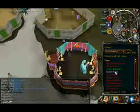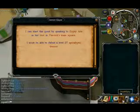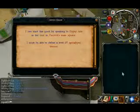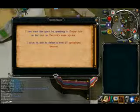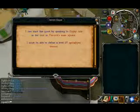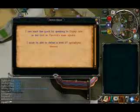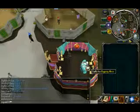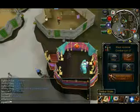Next quest: Demon Slayer. To complete this quest, you will need 1 GP, which you should have, and you will need 25 bones. You can get those from the Grand Exchange, or just kill stuff. You don't need the bones at the quest start — you just need 1 GP right now. You're also going to want high enough levels to kill a level 27 demon.